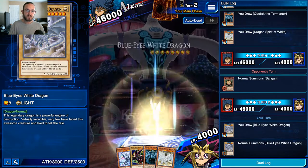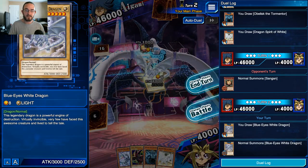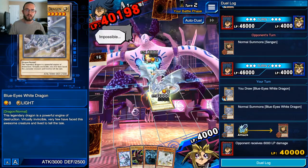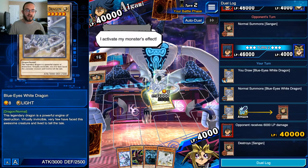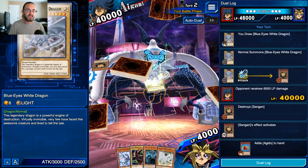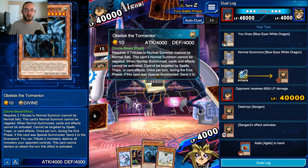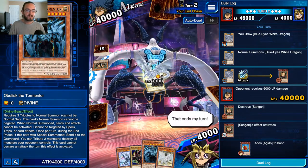Dark Magician monsters, or Dark Magician himself including the fusions - which they've added several new ones during this season - deal triple damage. And the Egyptian God monsters, including Obelisk the Tormentor, Winged Dragon Ra, and Slifer, all deal five times damage. You have five turns with which to completely eliminate all of his life points.